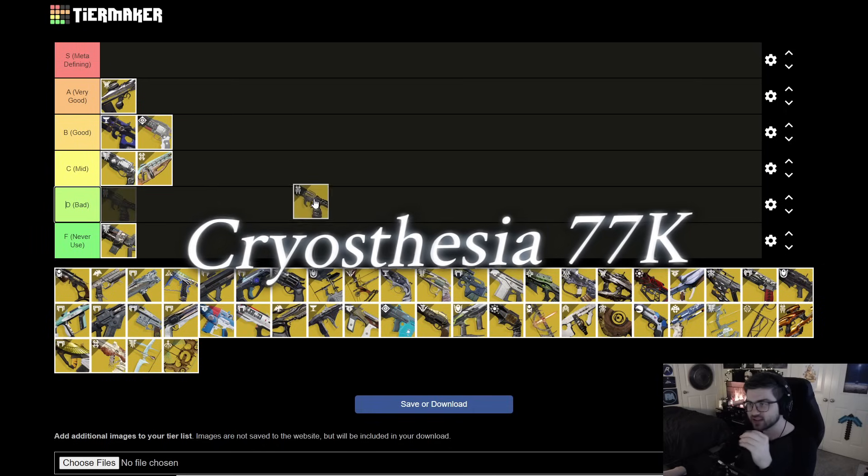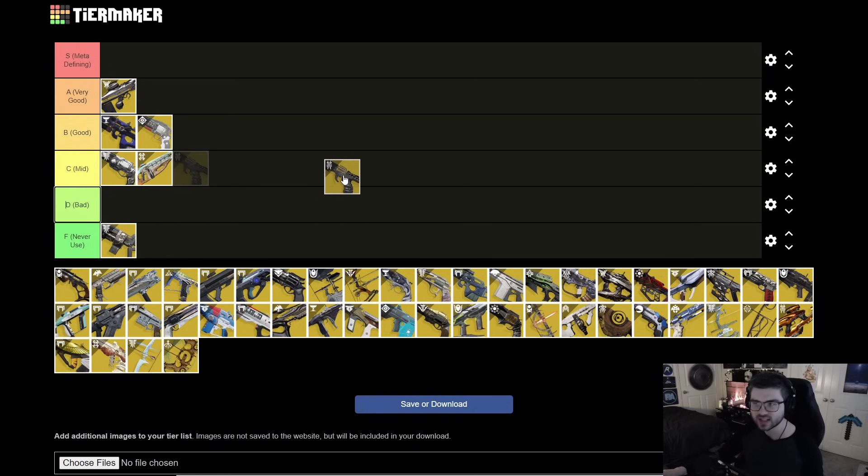Next is Cryosthesia. It's a pretty fun sidearm — get a kill, reload, freeze enemies. It works well with Whisper of Rending, but in my opinion there are a lot of better freeze options out there, like Ager's Scepter. I'm throwing it in C tier. It's decent and you can play into it, but I'd almost always recommend one of the other freeze options we'll get into later.